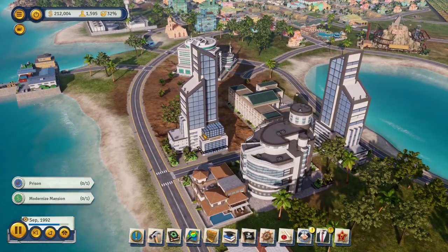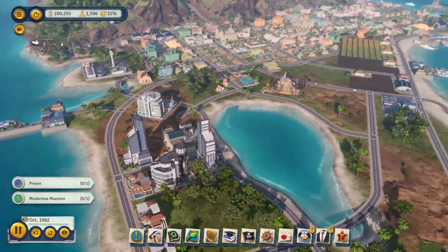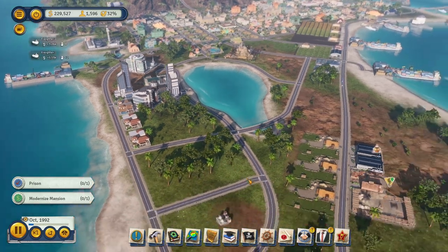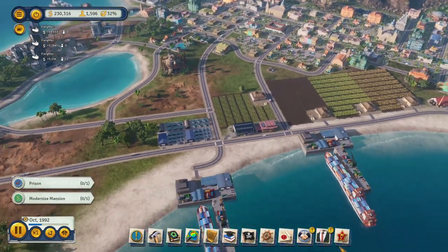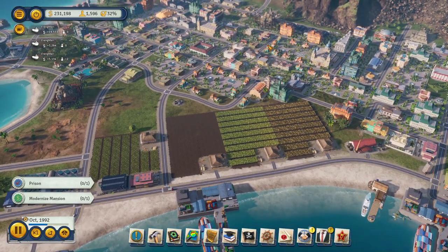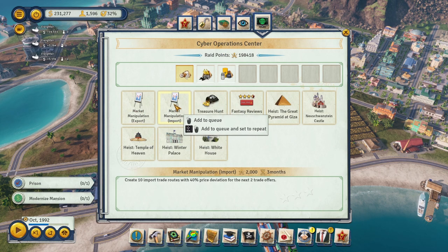A few things I did off camera: built another office — this one is corporate business and this one is consumer business. They wanted a roller coaster again; I'm not sure why the militarists love roller coasters. There was an update to this game that just happened, and once the update happened I realized my trading is way more efficient as far as bringing stuff to the island.